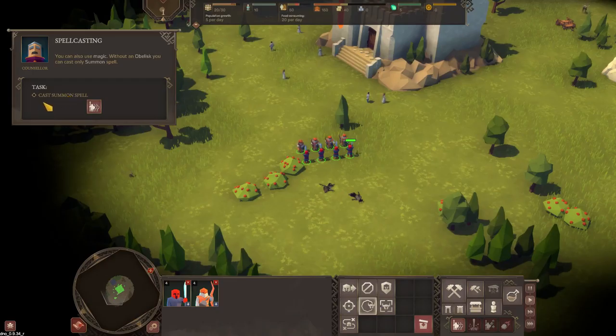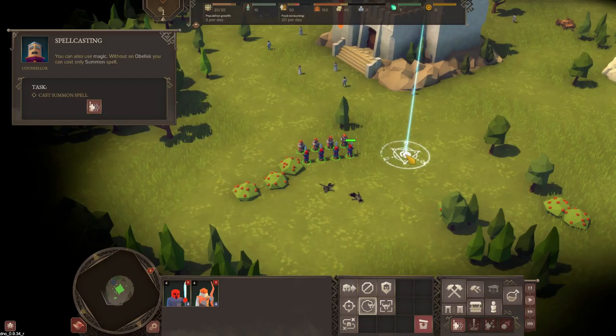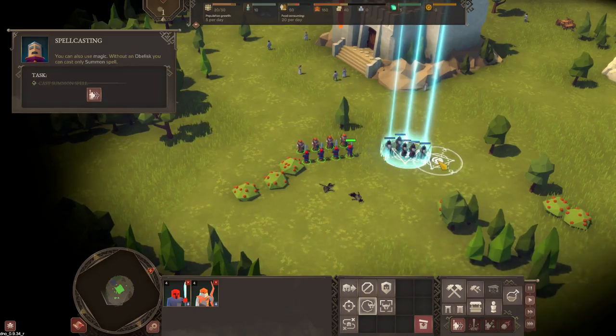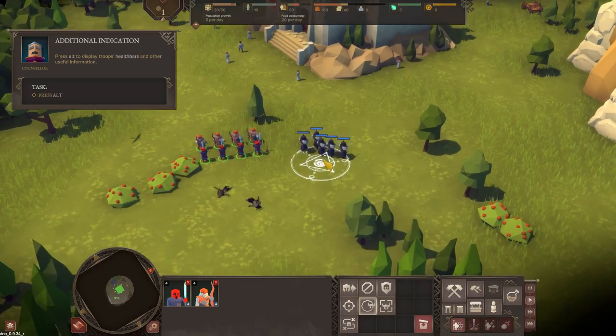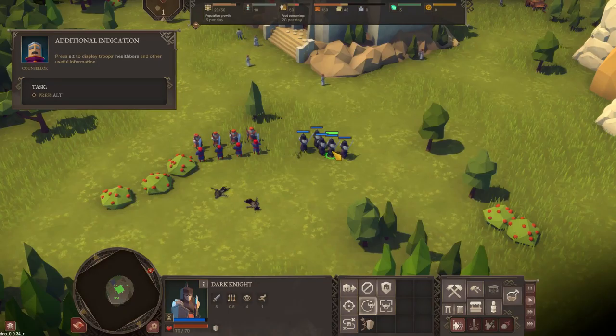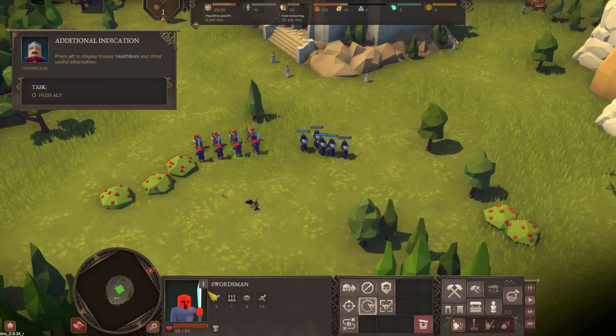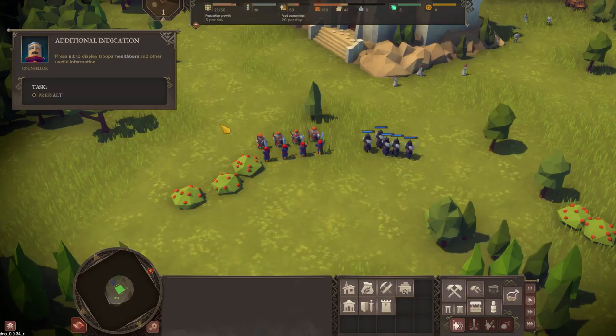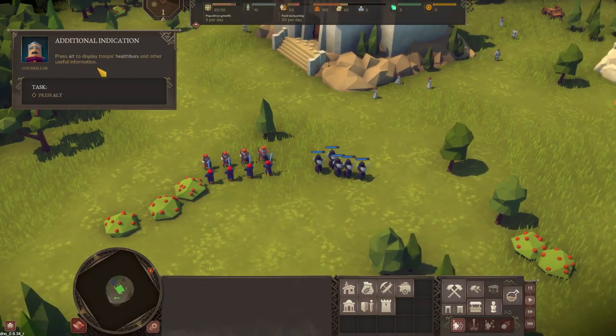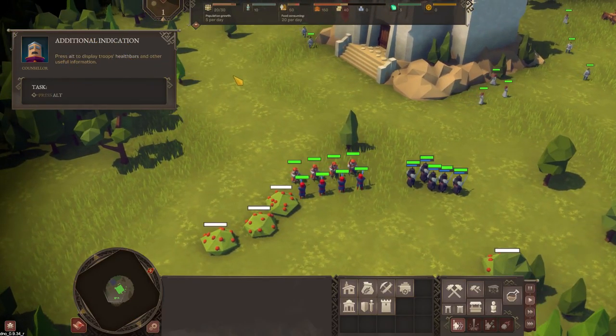Spell casting - cast a summon spell. Where's that? Down here - summon, there we go. We've got five additional dark knights. Let's see what we've got: the swordsmen have damage of five, attack speed - and these are some extra guys if we need them. Press Alt to display troops' health bars - done that one.